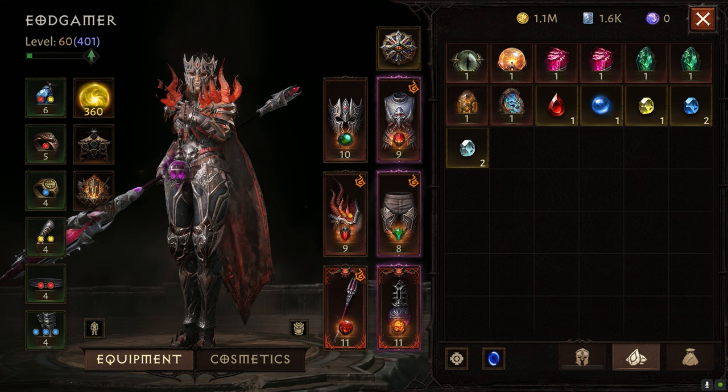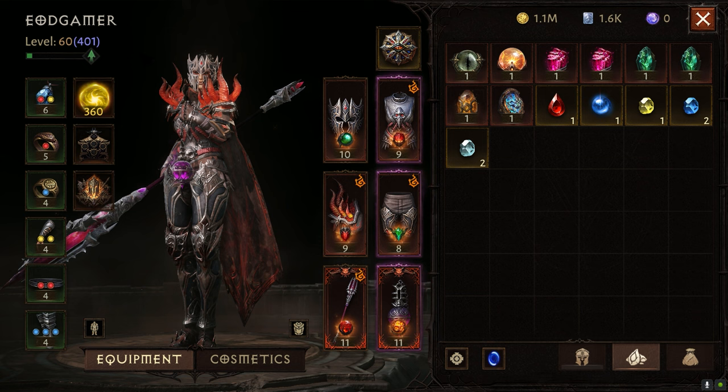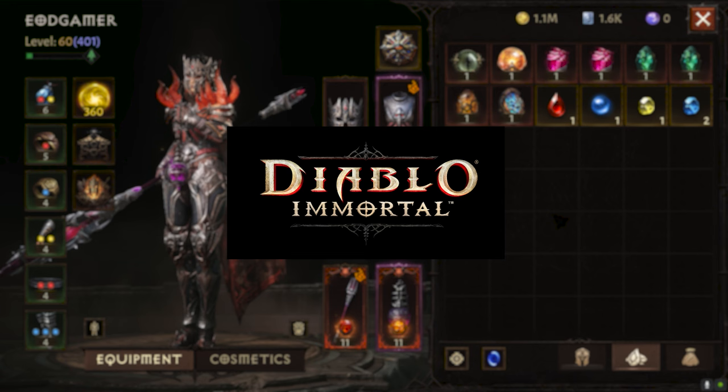I'm not a super experienced player — you can see here, 1050 server Paragon level. I started about a month or two ago and made a lot of mistakes I want to teach you guys how to avoid. I'm currently at 401 Paragon level as well. I just want to do a huge shoutout to Diablo Immortal for sponsoring this video. We cover mainly Honkai Star Rail on this channel, but it's really fun to try a new game so far.